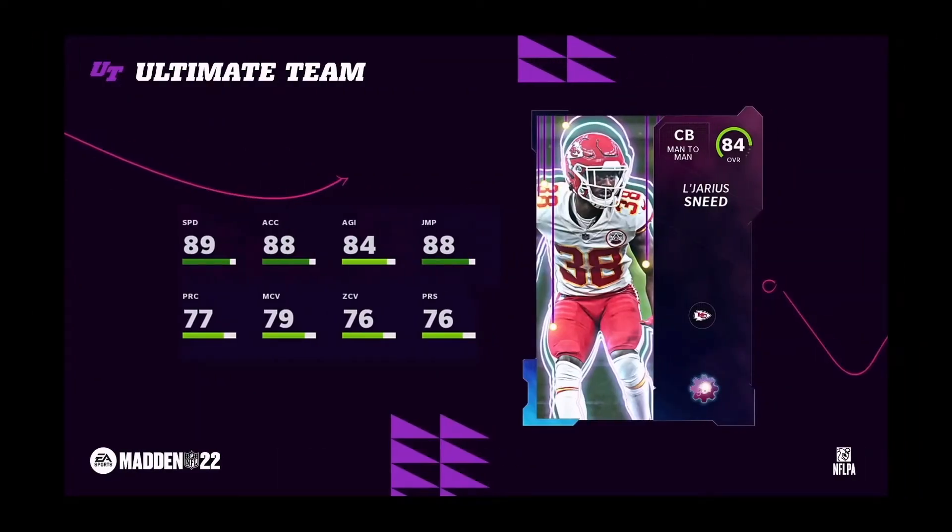This is a new theme builder that they actually showed. L'Jarius Sneed — he's an 84 overall, 89 speed, 88 acceleration, 84 agility, 88 jumping. His man coverage, zone, press and all that — in the beginning of the game he's going to be a solid card.